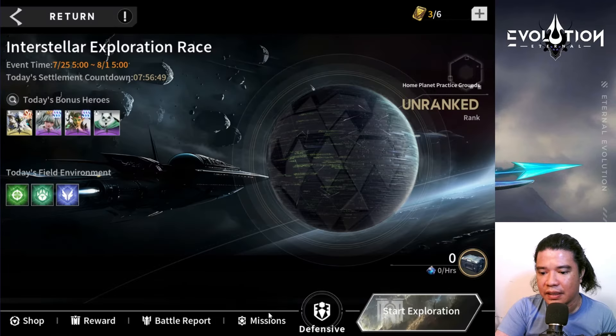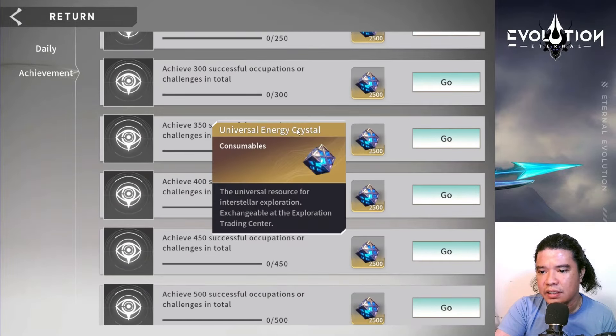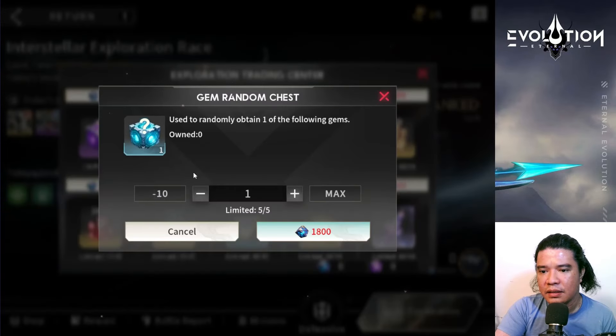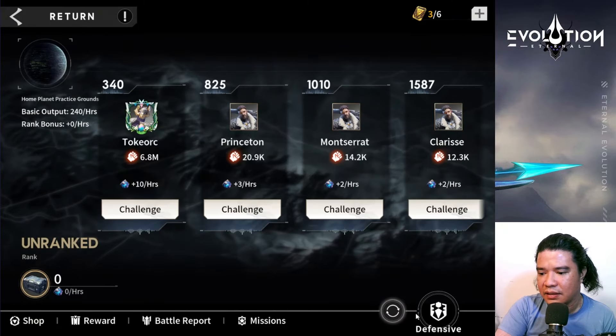We have some battle reports, defending reports, and missions. To consume interstellar exploration certifications and successfully occupy or challenge one time. On the achievements we have lots of goals to obtain universal energy crystal. This universal energy crystal can be used in the shop, and I think we need dark matter to purchase the high-tier rewards.